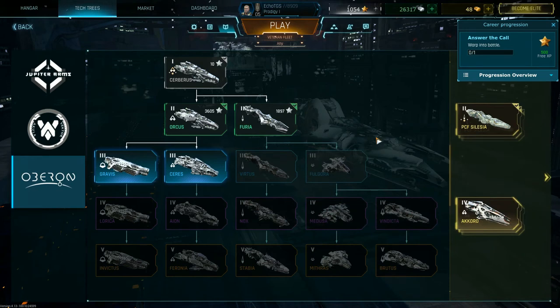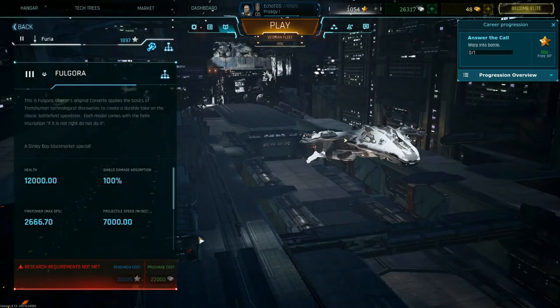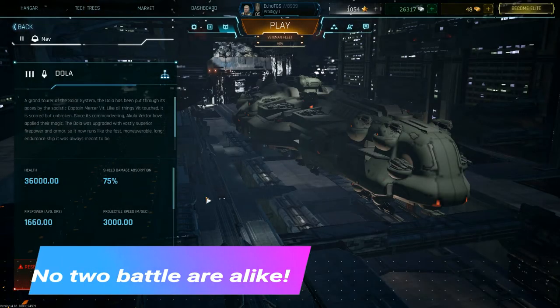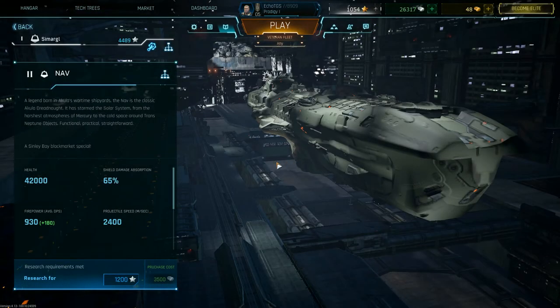Learning what ship to use is very important. Whether you need a dreadnought, destroyer, corvette, artillery, or tactical cruiser — knowing on the fly in battle which ships would be most useful is crucial, because every battle is different. Multiple loadouts is a must. So this game for new users would take some time.